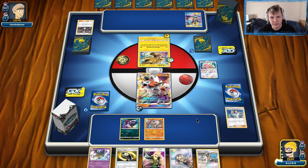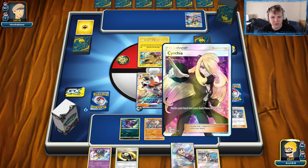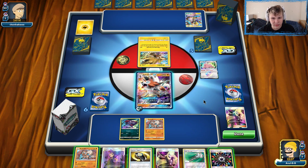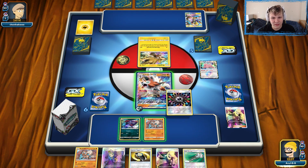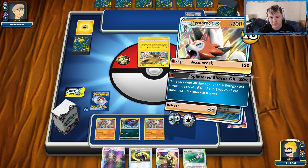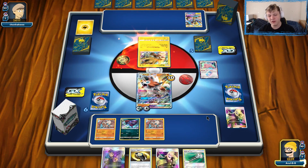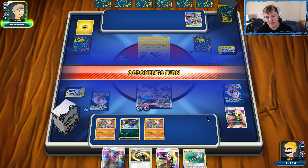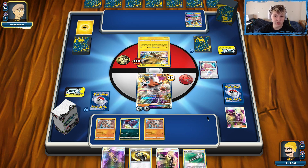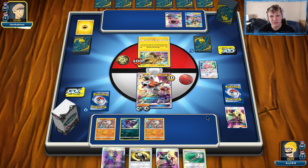Going ahead and hitting with Twilight Eyes right now. If we get the second Lycanroc we'll knock it out and play Cynthia, looking for Fighting Energy plus another Lycanroc. We find the energy but no other Lycanroc, so it's gonna be a slow turn — we'll hit for 100 with Zoroark. Super unfortunate; we wanted to find the other Lycanroc and kill that Zorark for two prizes, but doing something is better than nothing.